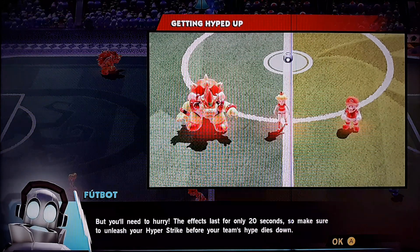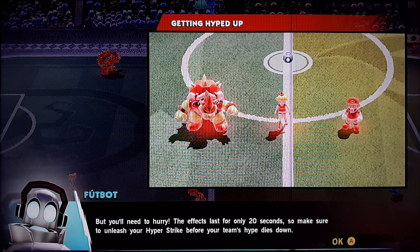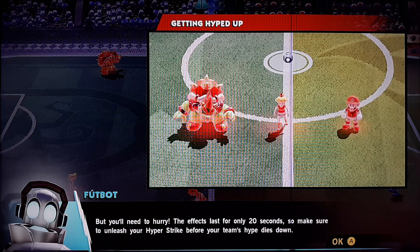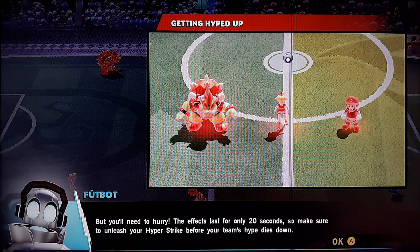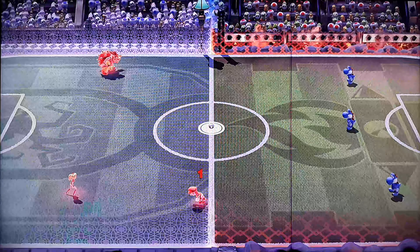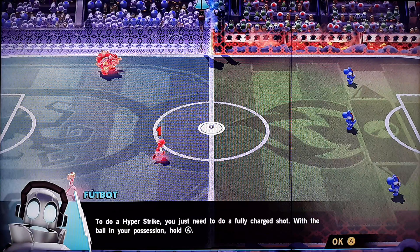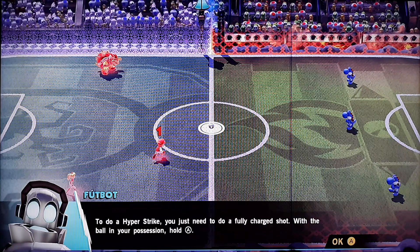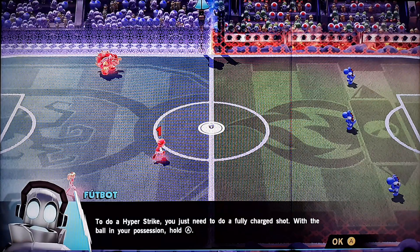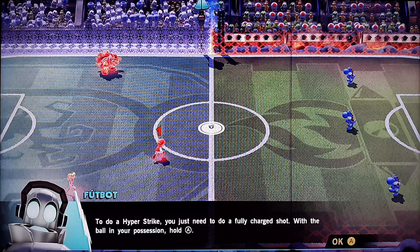But you'll need to hurry — the effects last for only 20 seconds. So make sure to unleash your Hyperstrike before your team's hype dies out. To do a Hyperstrike, you just need to do a fully charged shot with the ball in your possession — hold it up.